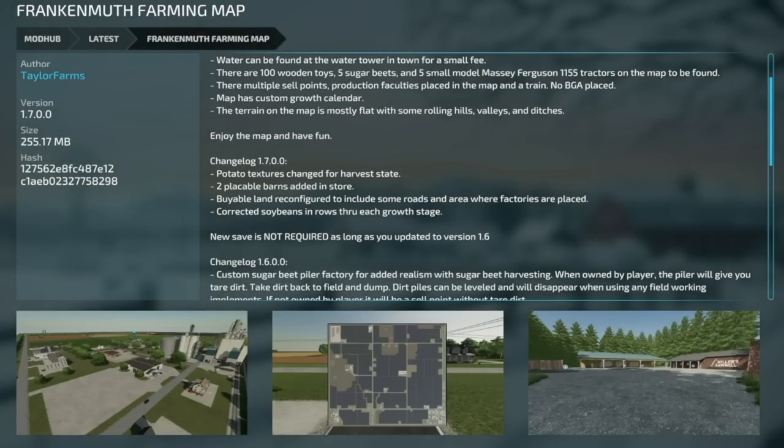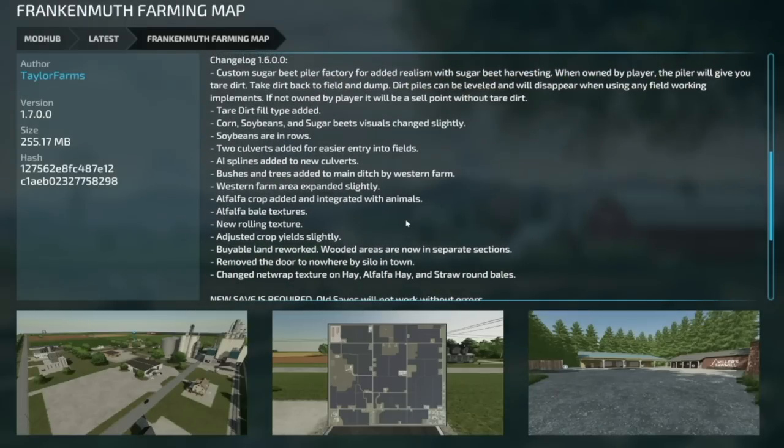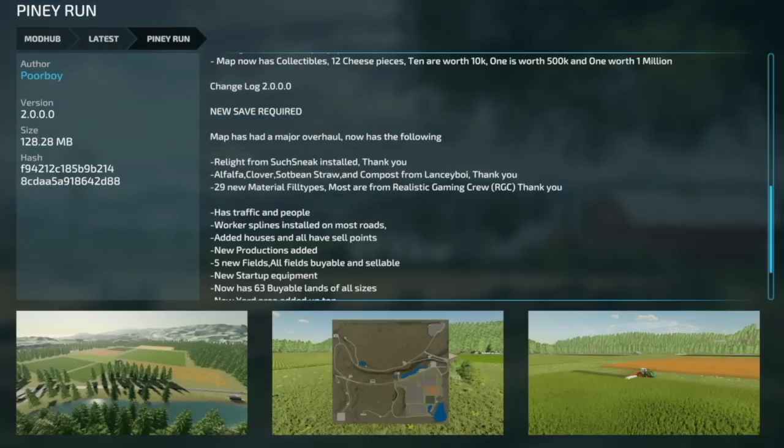Moving into mod updates for all platforms. First, the Frankenmuth Farming Map got an update from Taylor Farms — version 1.7. Potato texture changed from harvested state, placeable barns added in the store, viable land reconfigured to include roads and areas where factories are placed, and soybeans corrected through each growth state. A new save game is not required as long as you've updated from version 1.6.